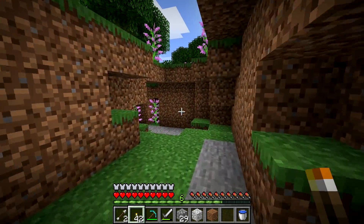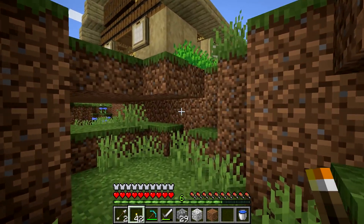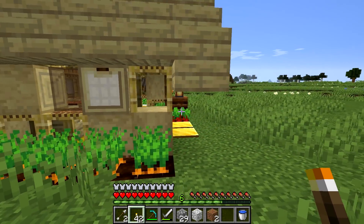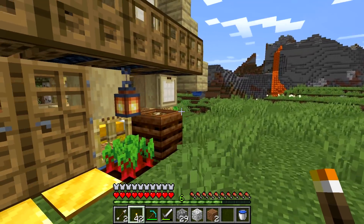We have upgraded our straw hut — now it's made out of sticks — and with great effort we've lit up all the caves around the base. So hopefully our little slime farm works much better.